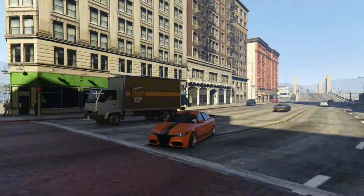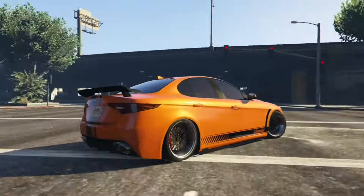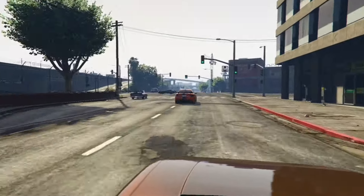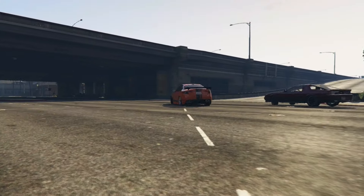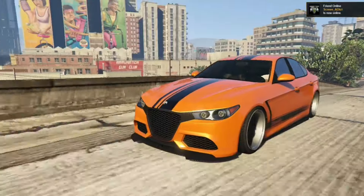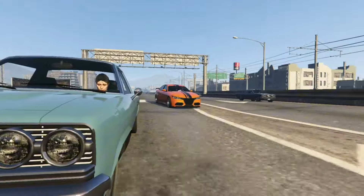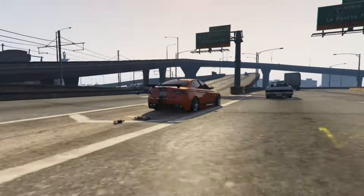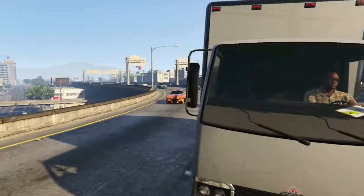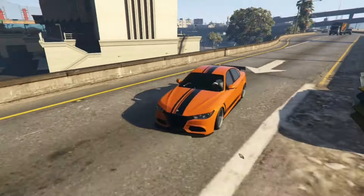Next up, I got the Lampadati Komoda. Just like the Pegassi Osiris in the previous video, Rockstar got it wrong with this car too. It definitely doesn't belong to Lampadati, aka Maserati. If you look at it, you will see Alfa Romeo design. And that's true, because the Lampadati Komoda is based on the Alfa Romeo Giulia Quadrifoglio. Regardless of that, the car looks absolutely fabulous and you will see it a lot at car meets. I did include it in my previous realistic cars video — that was part one, and I'm working on part two. I'll link it in the description below.